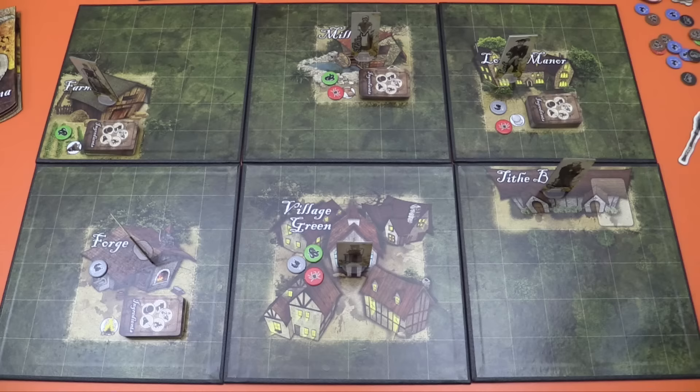On your turn, the first thing that happens is tithe, in which every witch — no matter the order — is going to discard one ingredient of their choice to the tithe barn. The only way you don't do that is if you have a familiar there, then you don't pay tithe.